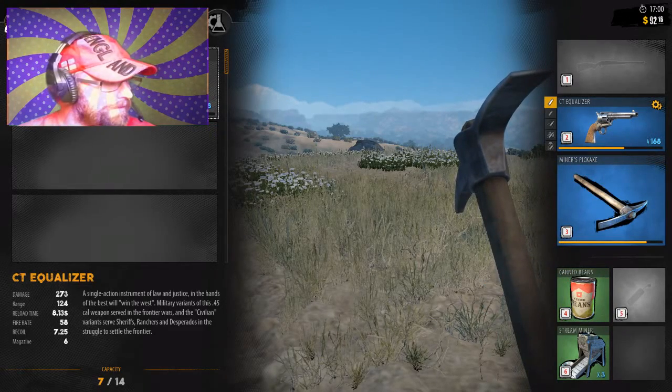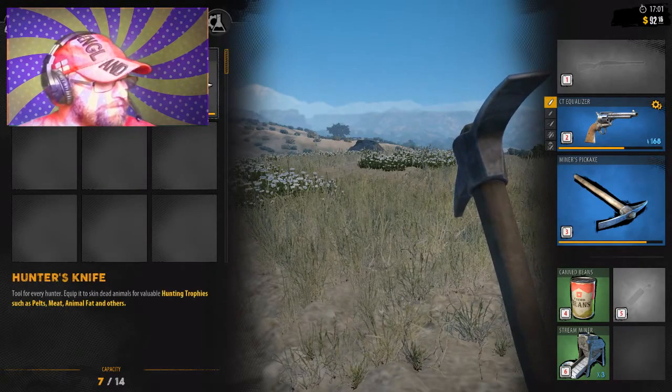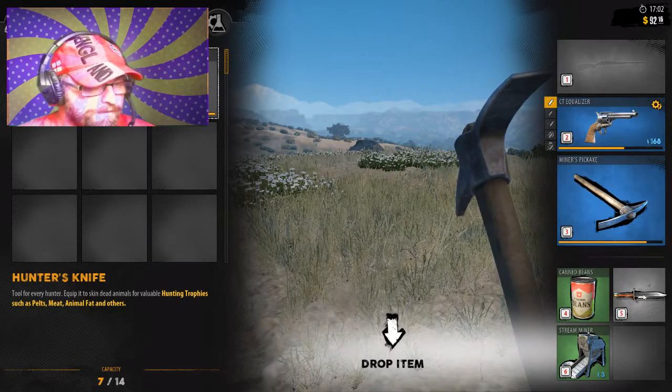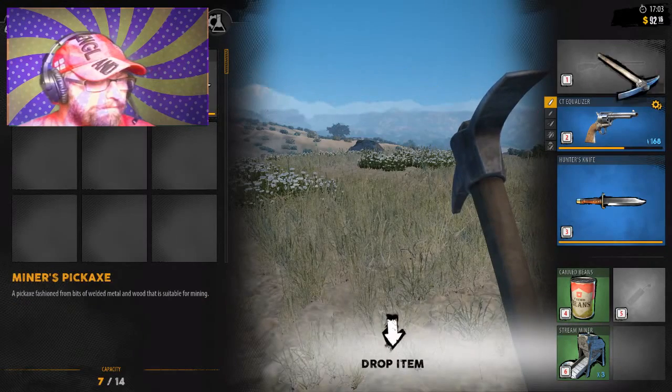I have some things I can eat. What else do I have? I have a gun. Oh, I have a hunting knife — maybe I should equip that. Can I put that there? I can put it there, but then I don't have my pick.